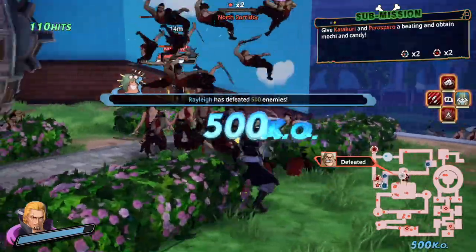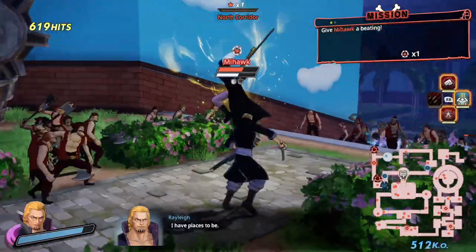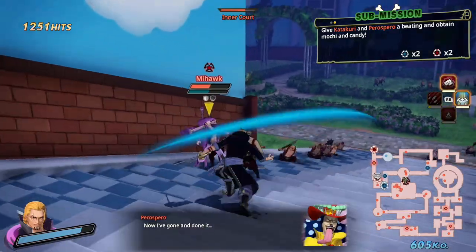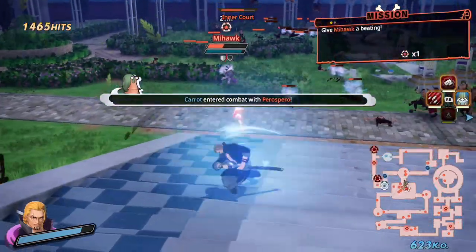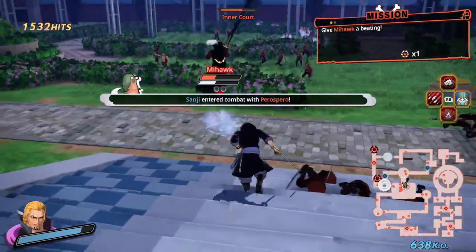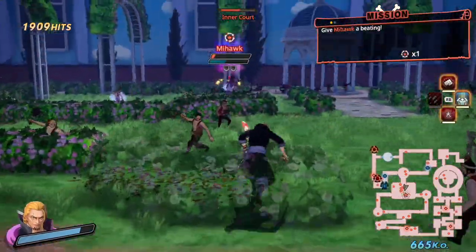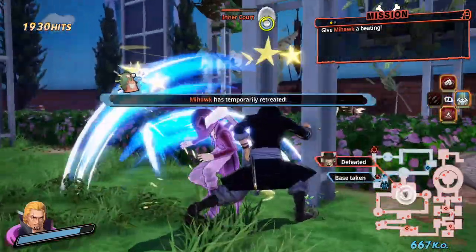Once you do that haki strike, you draw everyone in. He's a technique type and I wish this is how they did technique types in terms of power — you can have status effects, manipulate them, and still have a strong character. Maybe it's because of all the extra skills I have equipped on Rayleigh, but man, he plays so good.